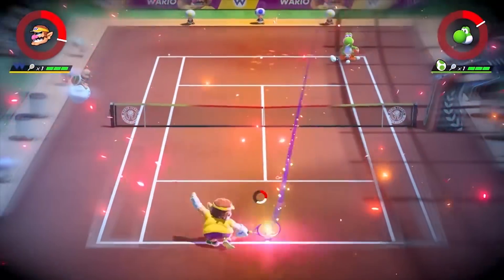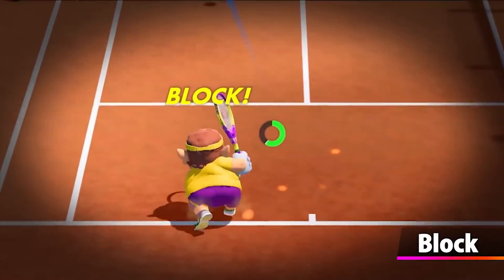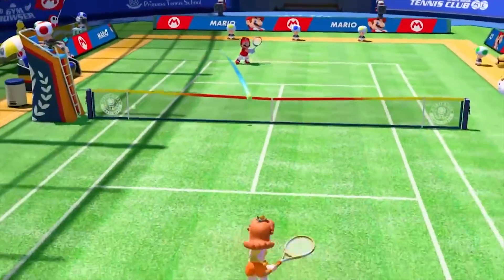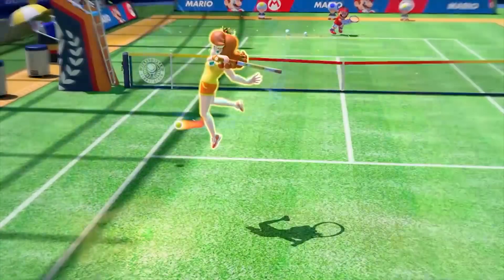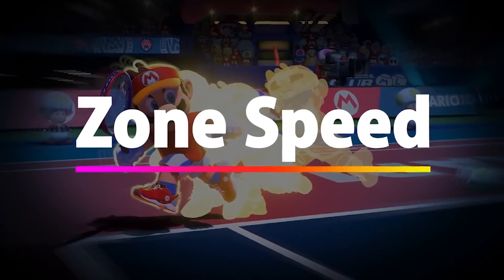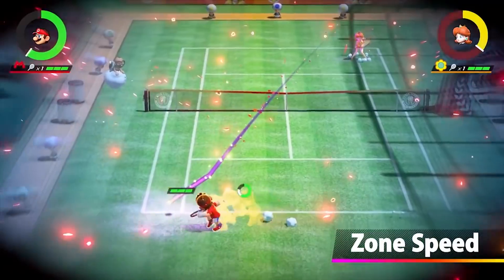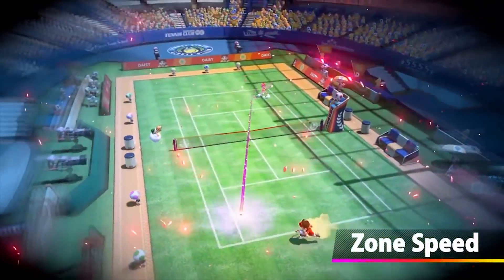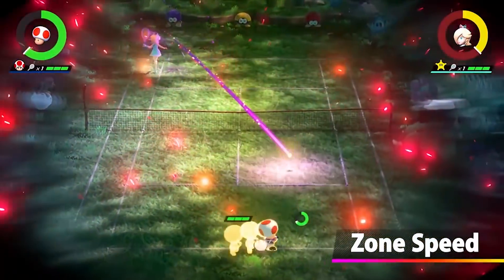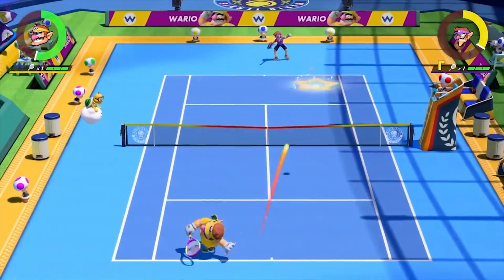Trick shots are accomplished by either flicking the right stick in the direction of the ball, or double tapping X and moving the left stick in the direction of the ball. I initially read these as a last-ditch effort, but in fact they can be used far more often. Once you start incorporating trick shots into your regular arsenal, you will be building energy, reaching hard-to-get balls, and your character will just look cool — whether it's Waluigi doing his pseudo moonwalk or Rosalina spinning and pirouetting around the court.